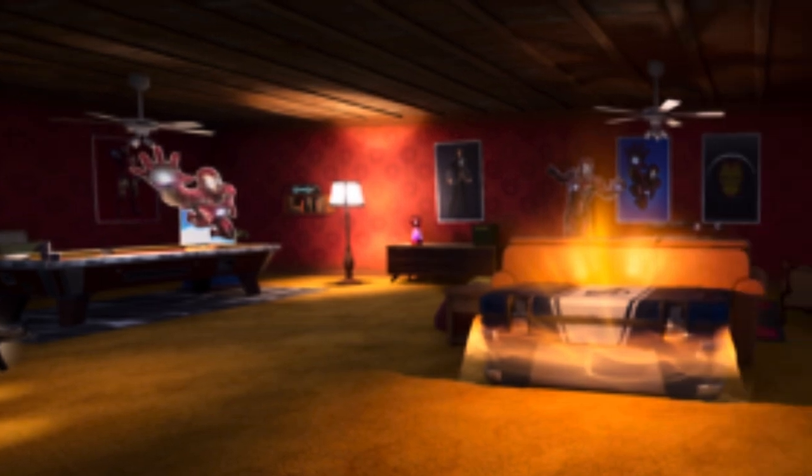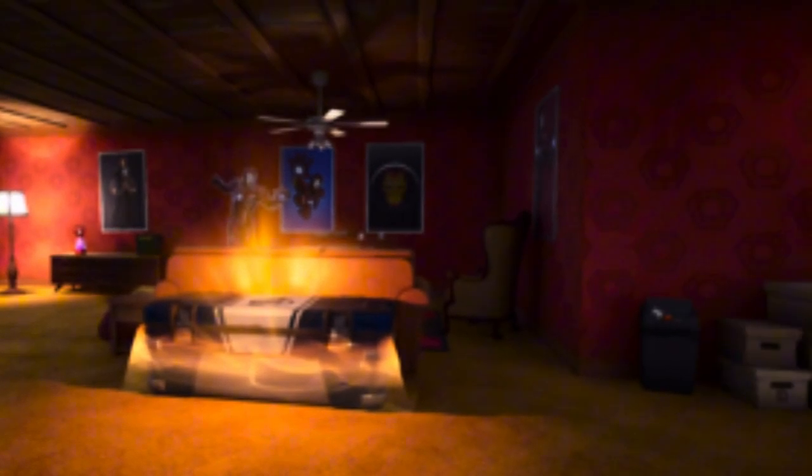Doom's domain isn't just home to dark secrets — there's also a hidden room dedicated to one of Marvel's greatest heroes: Iron Man. To find this secret room, head to the house on the northernmost side of the area, right next to the two red trees. Break the bookshelves in the living room to reveal a hidden stairway leading to the Iron Man room.